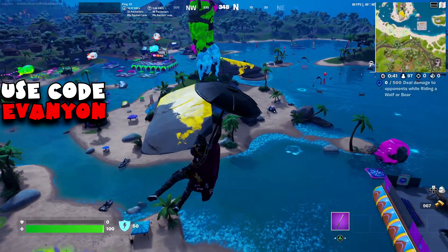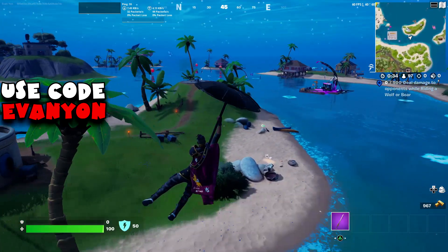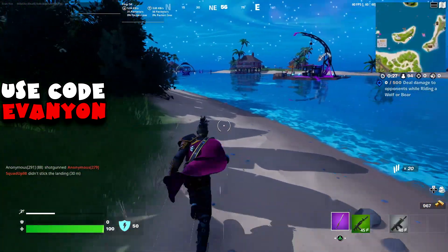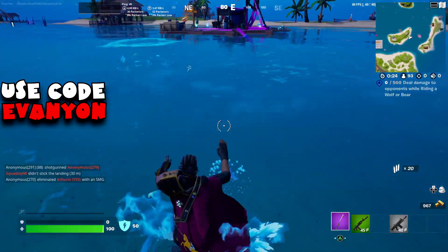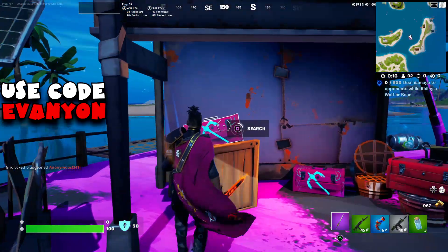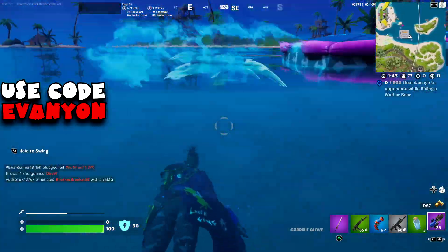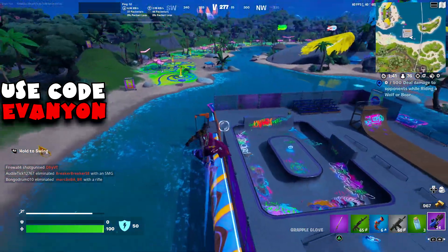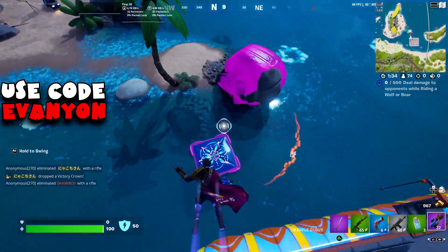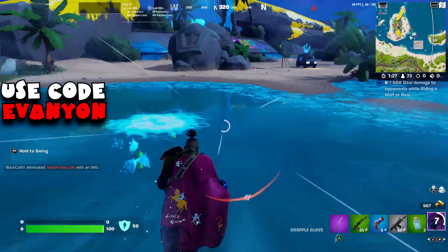We're landing on the Sanctuary area and we need to do the challenge: bounce on 3 separate crash pads without landing. There are crash pads on the map as loot right now, and I don't think it's 3 stacks — it might be 2. But the ones here are permanent; I don't think they can get destroyed. I initially went for the grapple gloves to jump from one crash pad to another, but it didn't count.